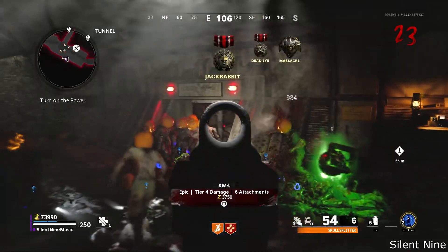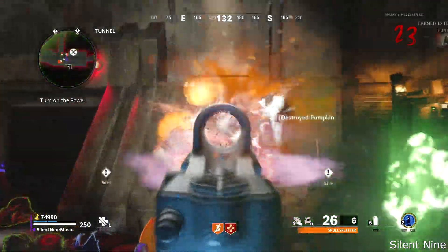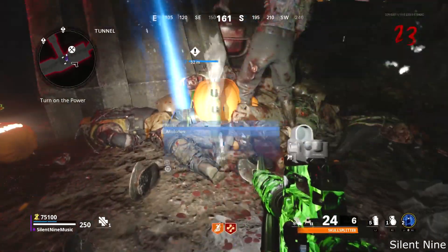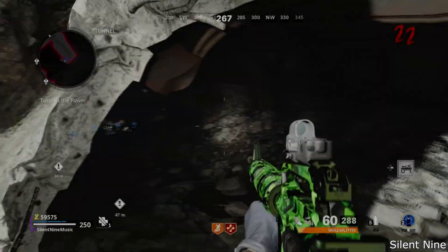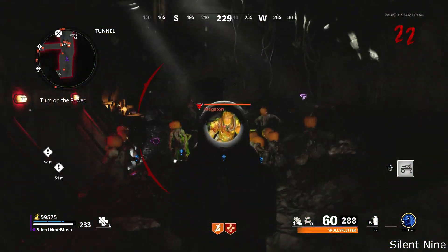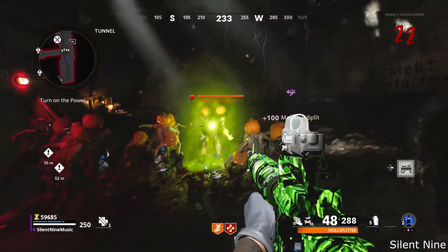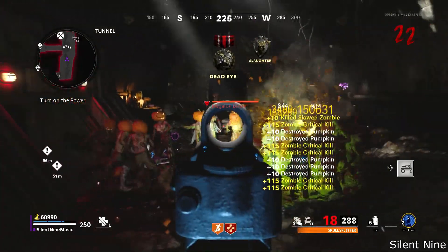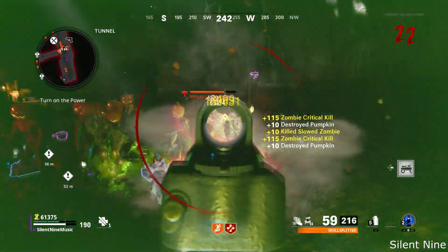If you stay near the RCXD, all zombies will go right for it and ignore you completely — you will be in no-target god mode from the zombies. Keep in mind that the Plaguehounds and the Megatons do go for you. But if you keep the power off, then the Plaguehounds won't spawn in and you only have to worry about the Megaton. To Pack-a-Punch, pick up the pumpkins from the ground and you'll get items that Pack-a-Punch your weapon. The Megaton will be the only thing that can attack you if you keep the power off, which is really overpowered.